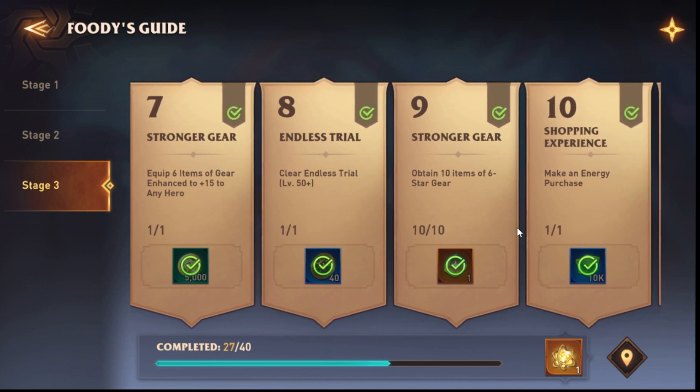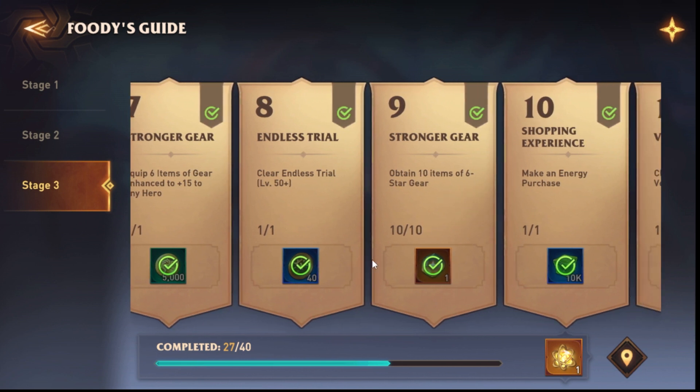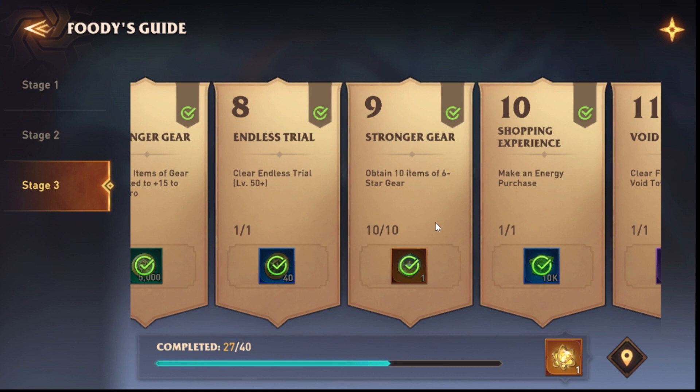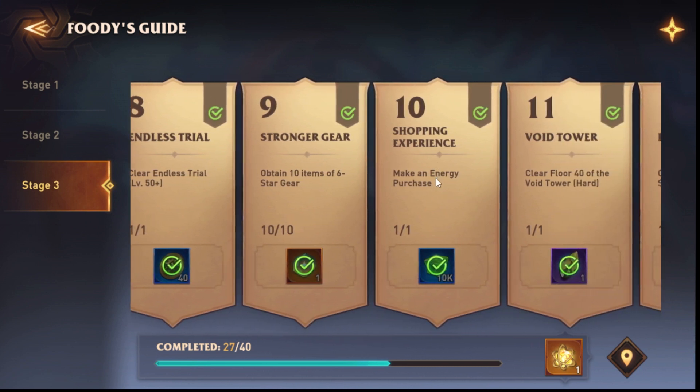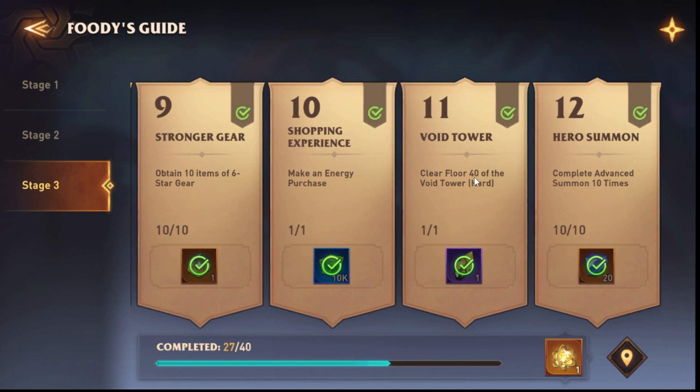Obtain ten items of six-star gear — this is where things start to get spicy. Obviously if you don't farm stage 12 you can farm stage 11, but I think you'll need like 50 runs, maybe 40 runs, to get 10 six-star gear items. You get about two six-star pieces per 10 runs on level 11. Make an energy purchase — that's easy.